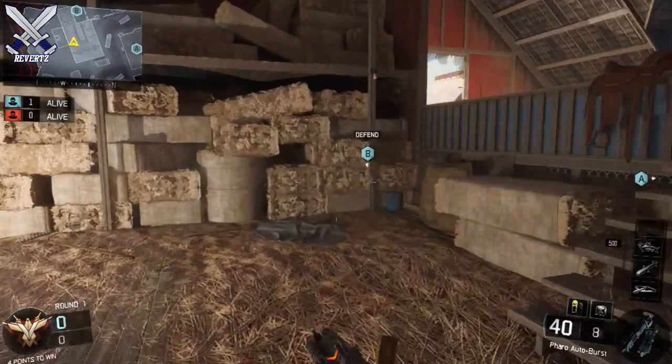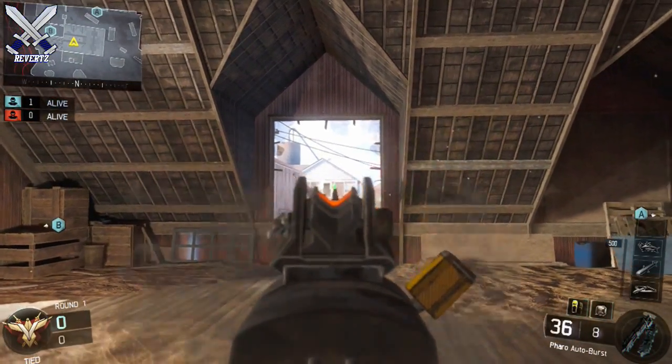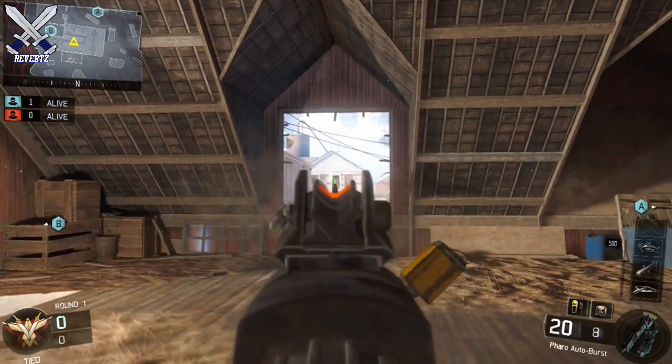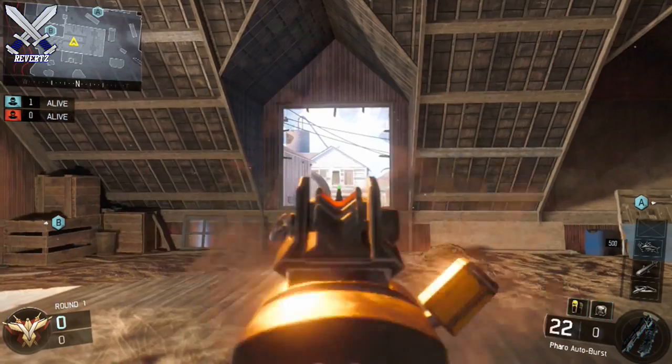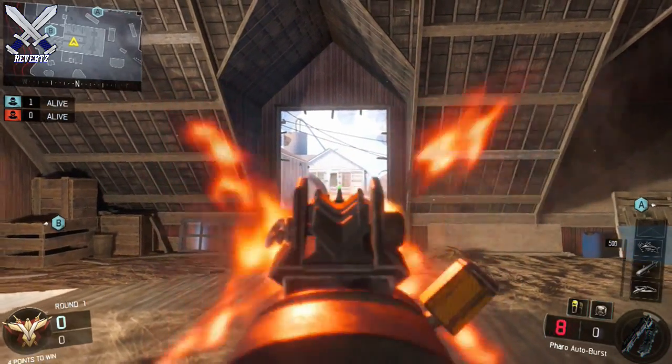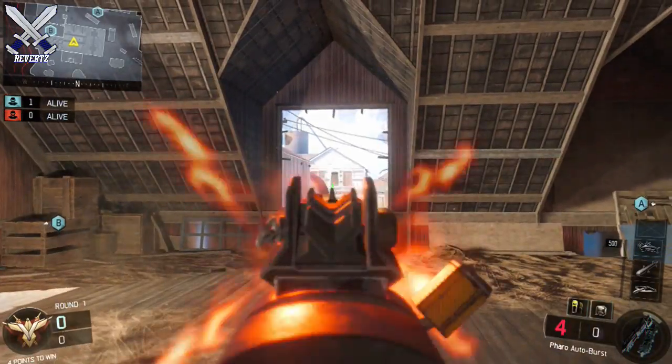For the next spot, you want to run straight into the barn, go up the stairs, and then hop on this little stack of hay bales right here. I really like this line of sight because if a sniper or anyone is camping inside the house across the spawn, you have a nice line of sight to the window, and this blue painted wood here gives you really good cover.